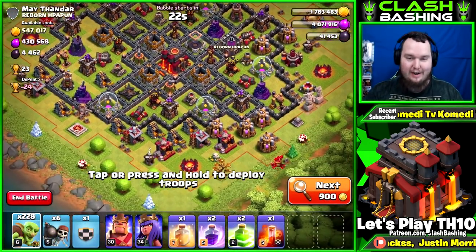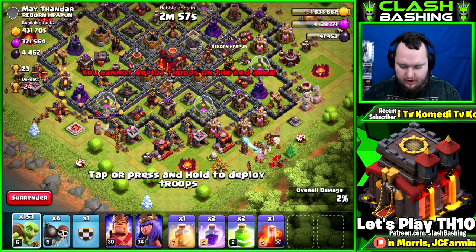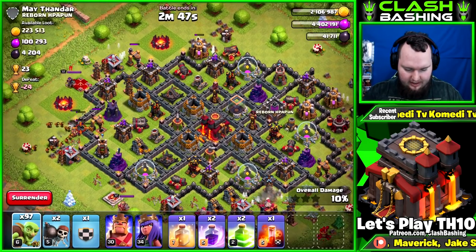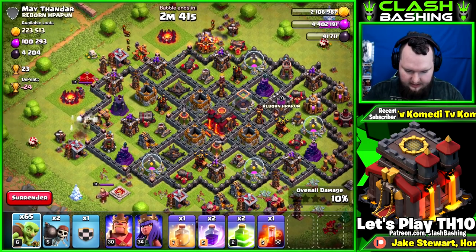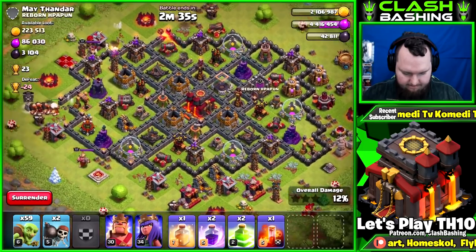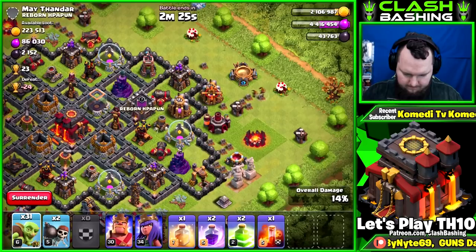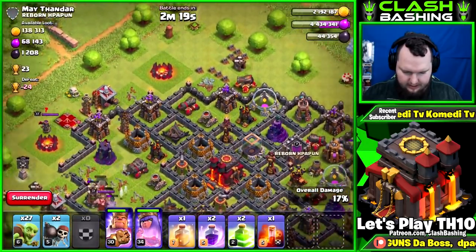This is going to be our final raid. I forgot how slow it is with two barracks down — let alone three barracks down after this. Luckily in war I'm usually using dark troops so it shouldn't affect train time much. We'll get in, try to get some dark elixir — giants in there to tank for the goblins. Put the king and queen in and let that work itself out.